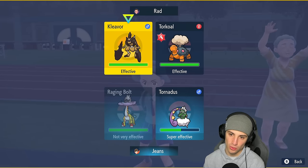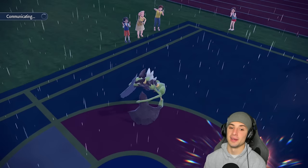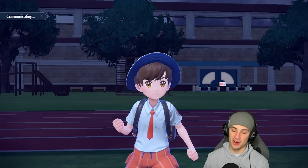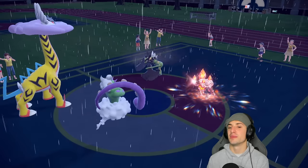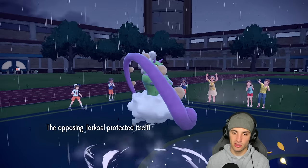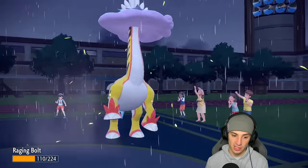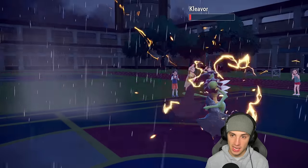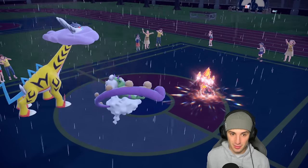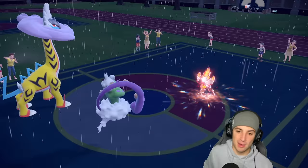From here I want to go for Bleakwind Storm — double down into Ceruledge or Torkal? Probably Ceruledge. Thunderbolt and Bleakwind Storm across the board — I'm all about it. Ceruledge is such a cool Pokemon ever since it appeared in Legends: Arceus. They Protect Torkal — good thing we're doubling into Ceruledge. Bleakwind Storm hits Ceruledge and gets blocked by Torkal with a speed drop. I need a speed drop since I don't know if Raging Bolt outruns — X-Scissor flies in, ouch. Thunderbolt gets cooking picking up the KO.